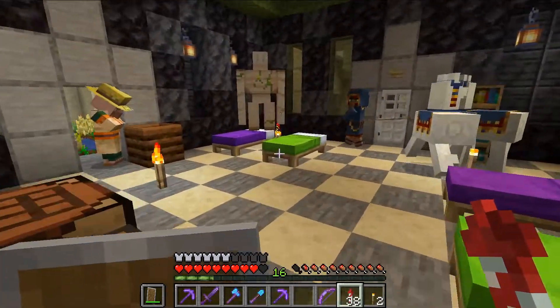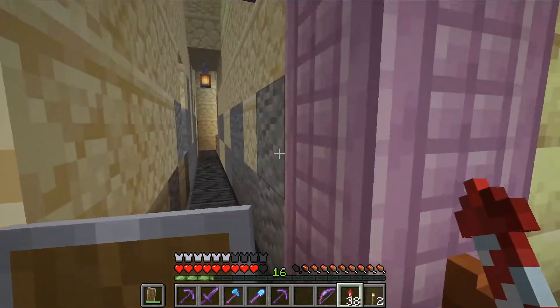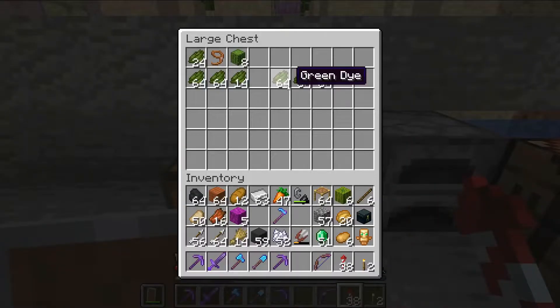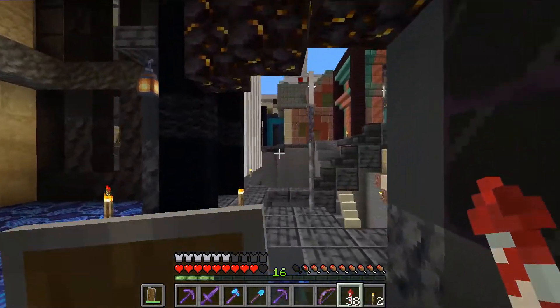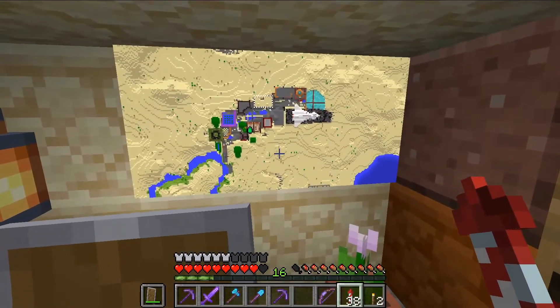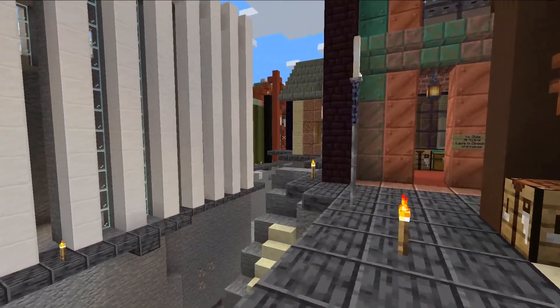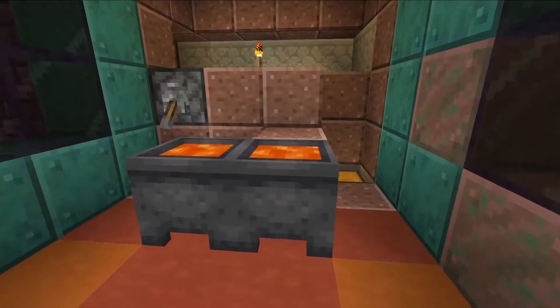The ravine is mostly for looks, but as you can see, we've got a pretty good population going. Over here we have the cactus farm, which is pretty useless — it makes way more green dye than I can use, but it is kind of cool. And then here is the little baselet. This little ravine area is based on some of the well cities in Mobius comics. Most of it is for show, but we do have a little obsidian crafting station.